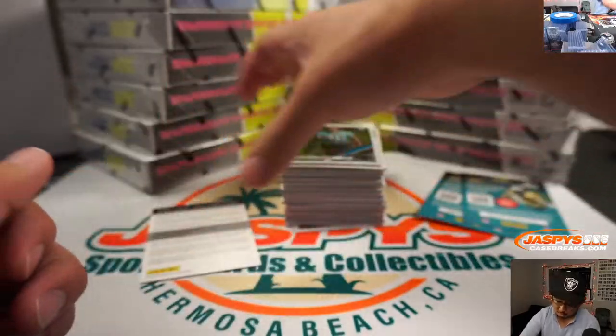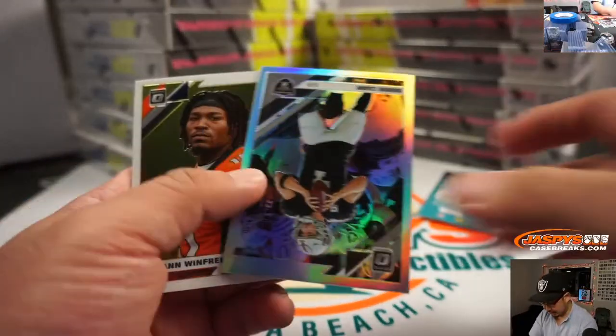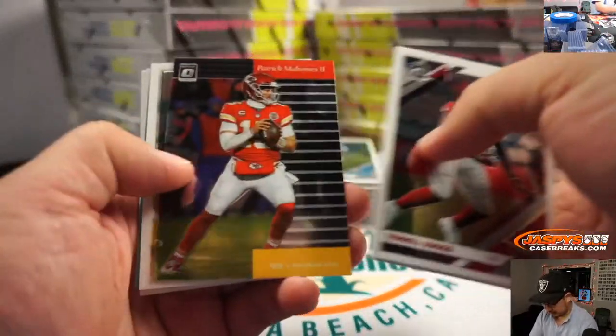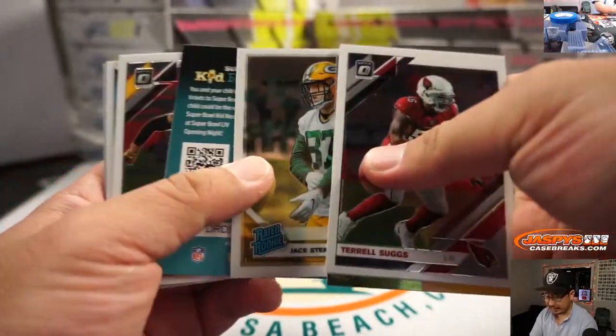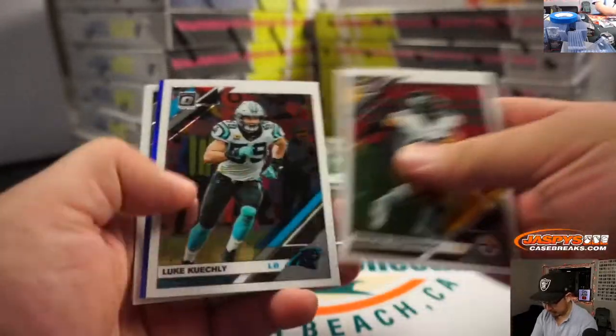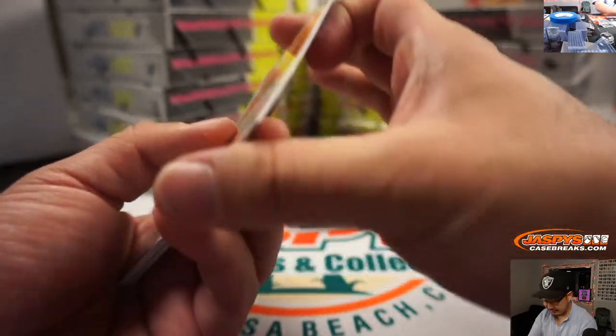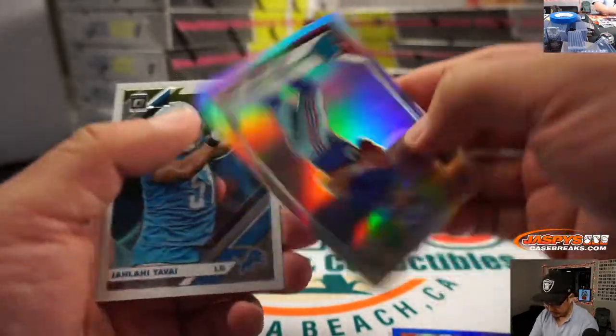Redemption — any guesses on the redemption? So inserts like that, Mahomes will ship. Rated rookies will ship. These will be sleeved and top-loaded later — 57 out of 150 before they're sorted and shipped out.